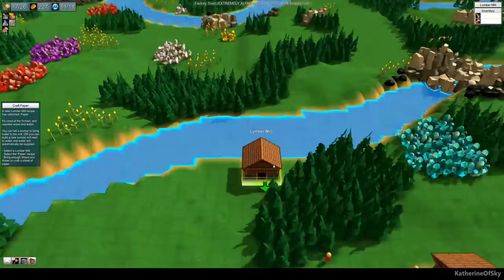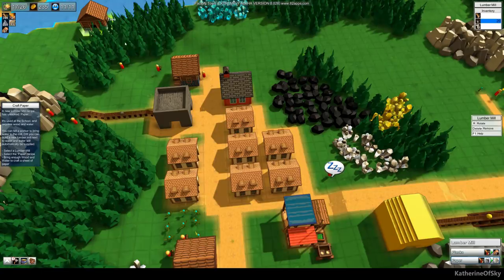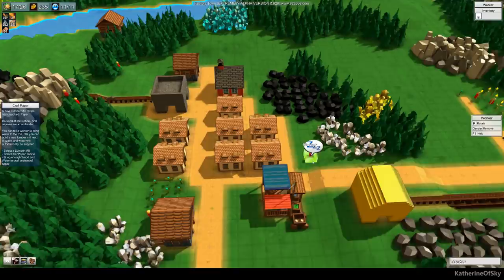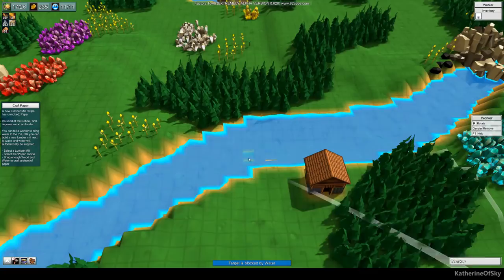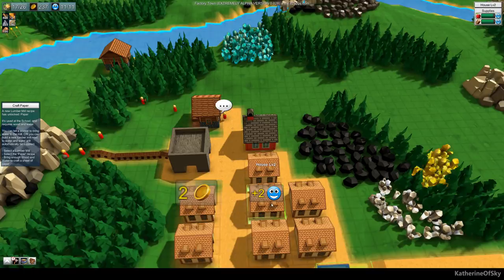This lumber mill is totally only going to make paper. Water is already filled up to 20 — perfect. Now we need a worker gathering logs. One thing I forgot to mention last time is that wagons cannot gather raw materials — a guy has to actually chop the trees and take them to the building. But I could get a wagon to deliver the paper from the lumber mill to the base.